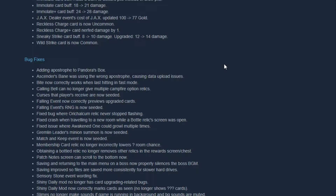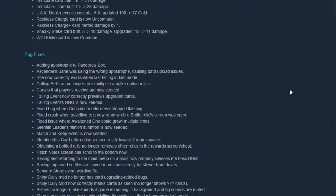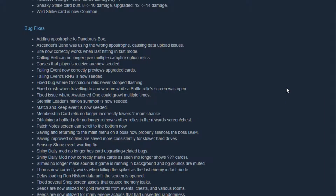Patch note screen can now scroll to the bottom — I barely use the in-game patch note screen, I use Steam since it's easier. Saving and returning to the main menu on a boss now properly silences the boss BGM. Saving improved so files are saved more consistently for slower hard drives.